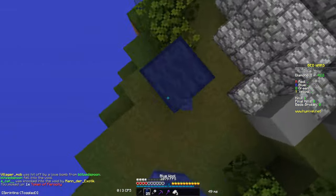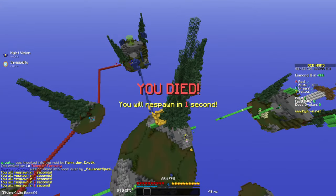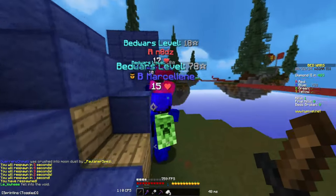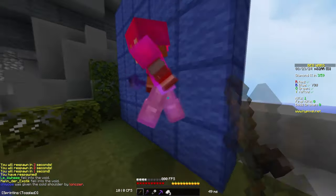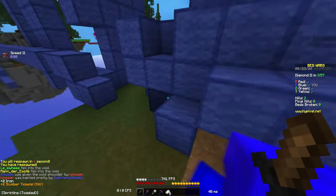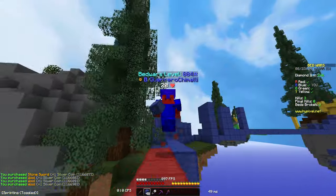Imagine throwing a splash potion of mining fatigue on somebody and still losing — that's a skill issue. Red's ink right now! What team are we on? Blue. Oh geez — we barely saved the bed. What defense does red have?